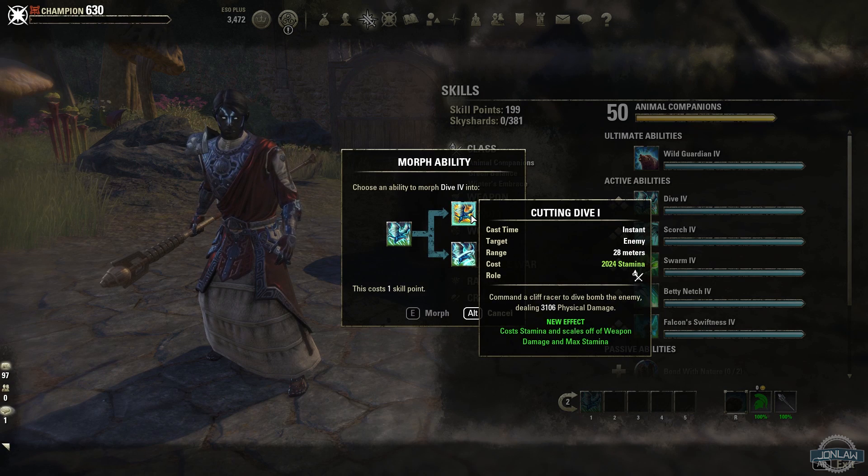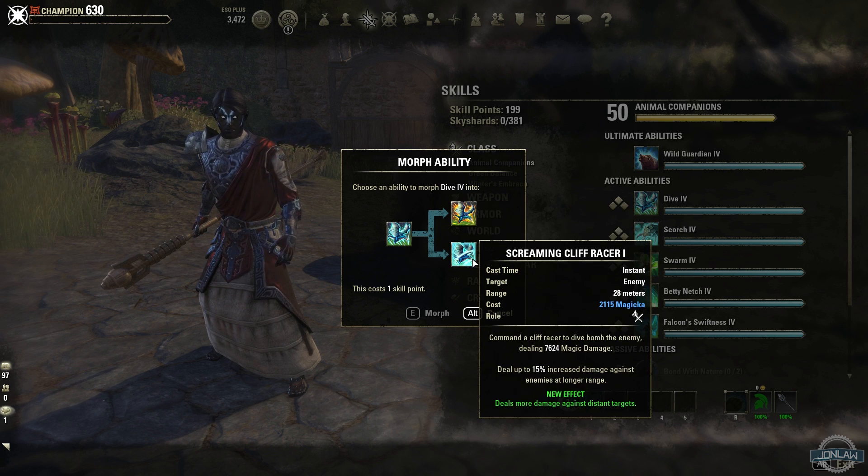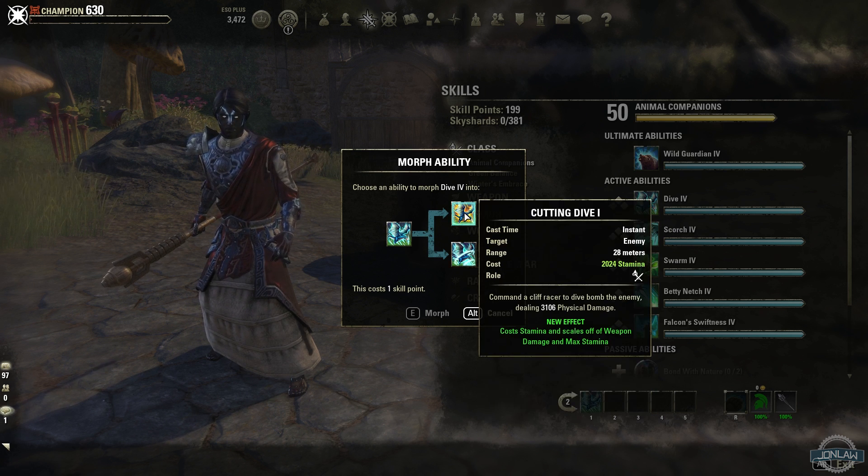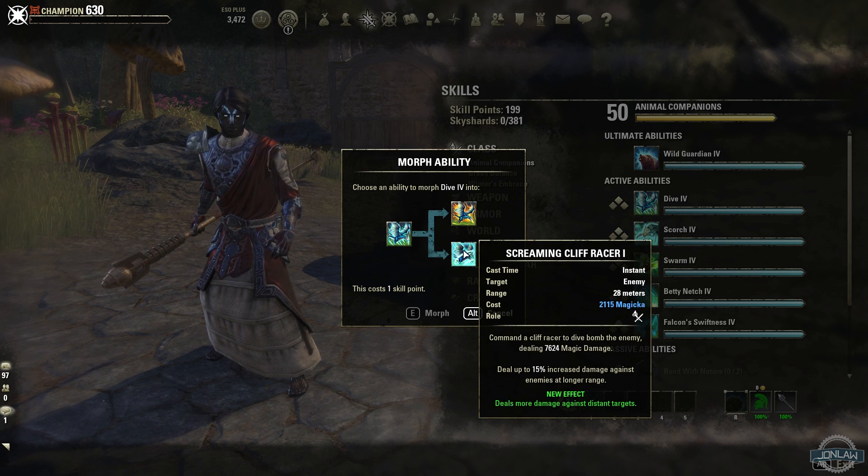The first morph is Cutting Dive, which adds physical damage and turns it into a stamina ability, scaling off weapon damage and stamina. So if you are a stamina user, you get that one. The other morph stays as a magic one and deals more damage if you are magic — so we're using Screaming Cliff Racer.